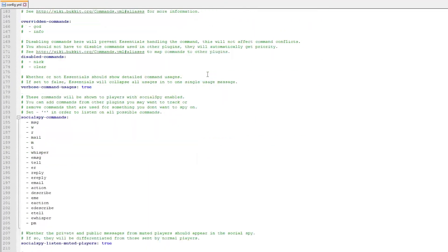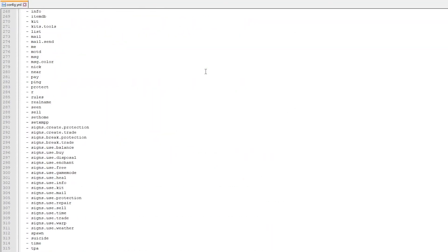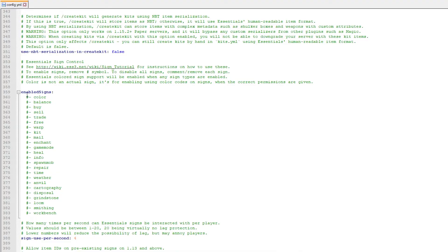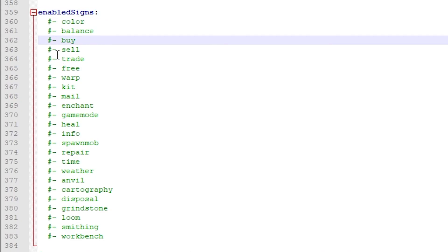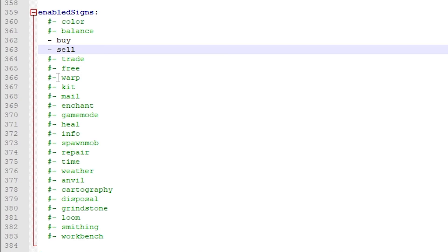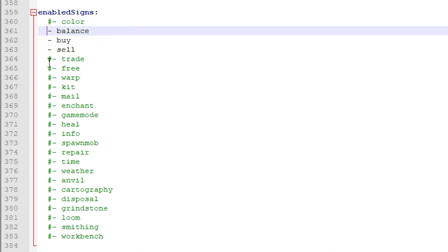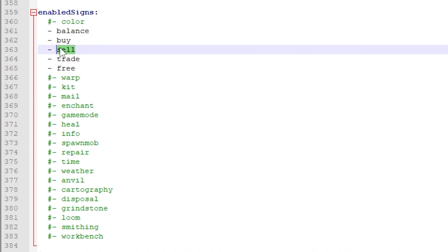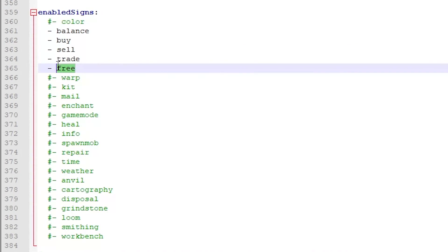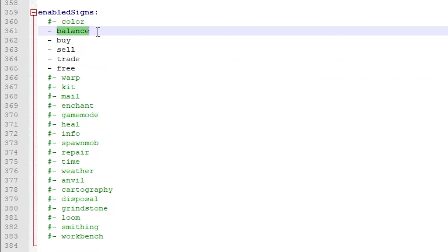There's actually a part of this config file that is solely for the money, but first let's scroll down a little bit. Here it is - Enable Signs. These are actually EssentialsX signs that you can enable. By default, they're all disabled, but a few I want to enable are, for example, the buy sign, the sell sign, the balance sign maybe, trade, and free. Now we're actually able to make buy and sell signs, trade signs, free signs, and balance signs inside the server. Seems good.